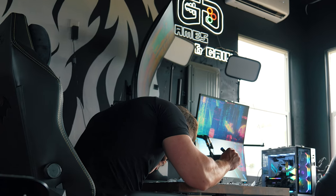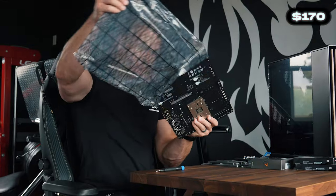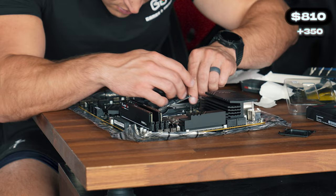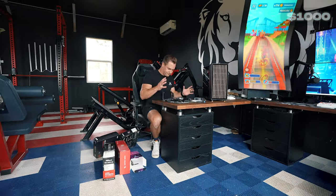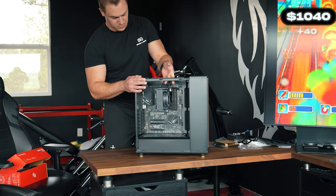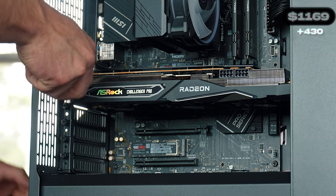I'll go over how much each part costs, starting with the Fractal North case at $170. The motherboard is the MSI B650 Pro. We'll also be using 32GB of DDR5 RAM, an AMD Ryzen 7 7700X processor, and 3TB of Samsung 980 Pro SSD. And we got this RGB fan for some added color. But before we can see that RGB, we need our Ignition 850 Watt Power Supply. Last but not least, our RX 6750 XT Graphics Card at $430.